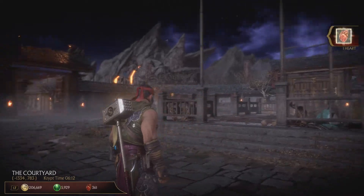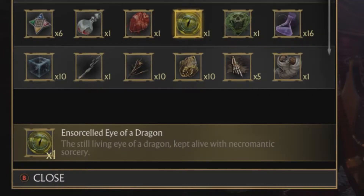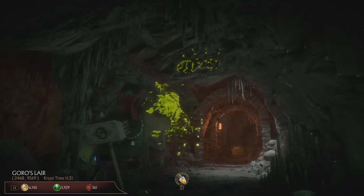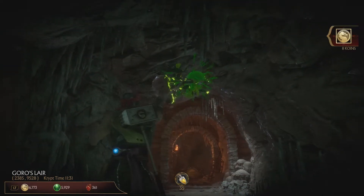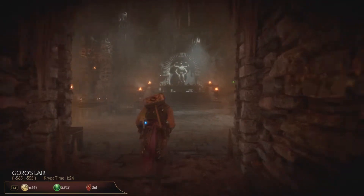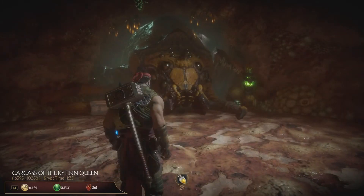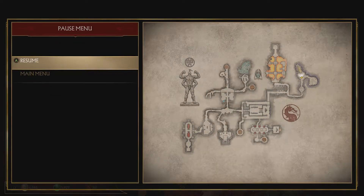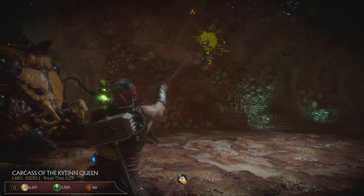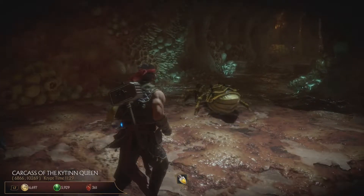Same goes for the second one, Eye of a Dragon. You will get it randomly by killing spiders. For that you will have to go through Goro's Lair to Chitin Hive, which is located right here on the map. Keep killing those spiders until one of them will eventually give you the Eye of a Dragon.